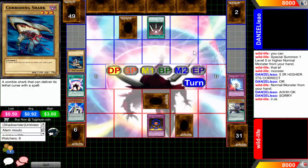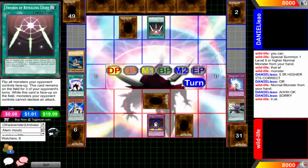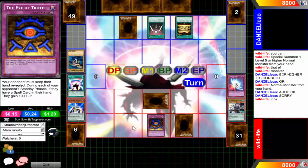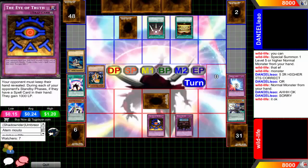Swords of Revealing Light needs to flip that monster - come on man, flip that monster! Read your own Swords, not that hard. Then we see a random Eye of Truth played in Pendulum Magicians - the best card to play in Pendulum Magicians, confirmed. Your opponent must keep their hand revealed, and during each of your opponent's standby phases if they have a spell card in their hand they gain 1000 life points. And then he's going to Royal Decree his own Eye of Truth.